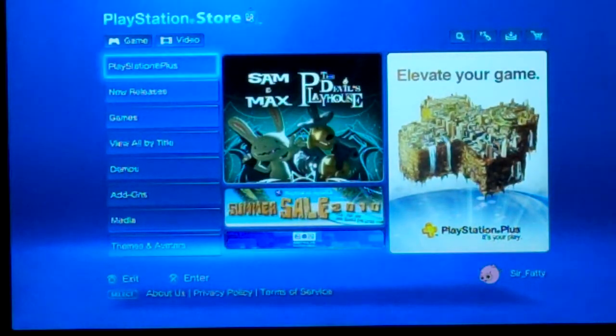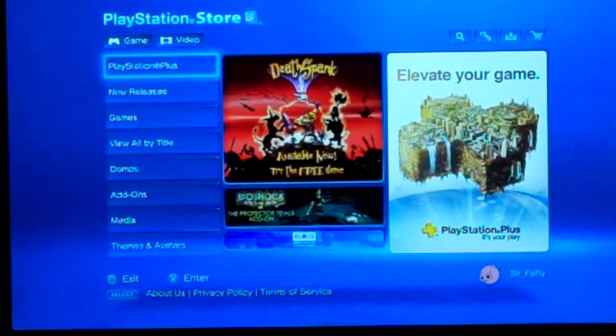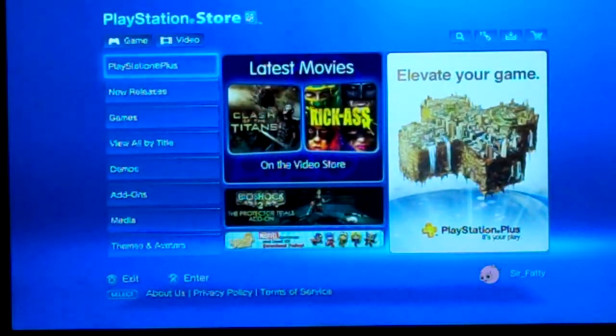And then we have Add-ons, which are like expansion packs for certain games. And then Media, which is videos and music, like game trailers and soundtracks for your favorite game.